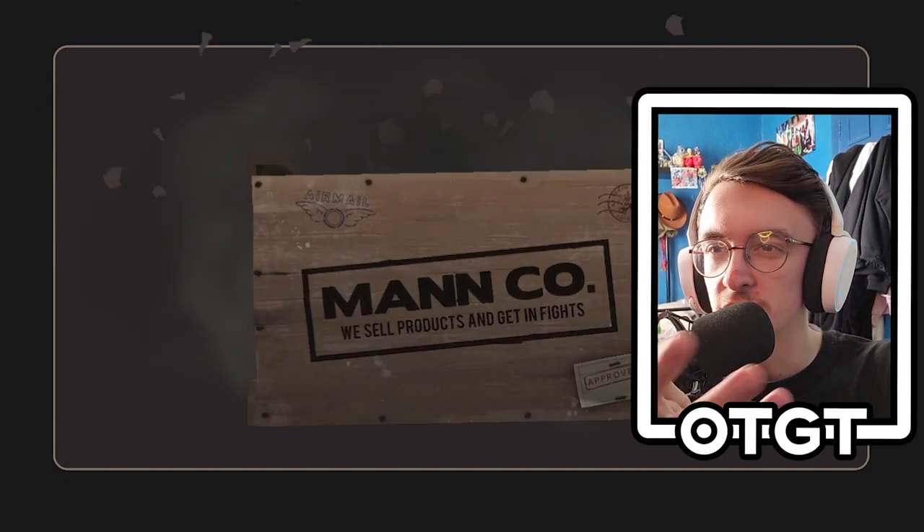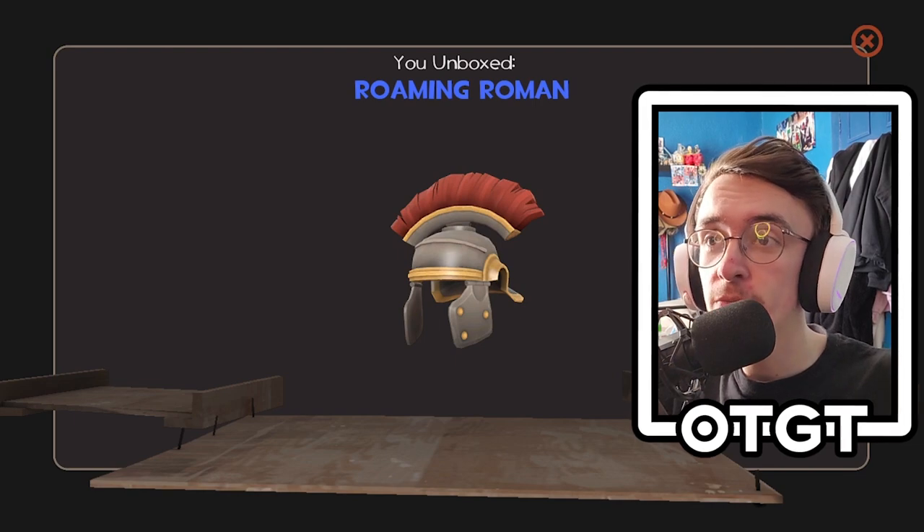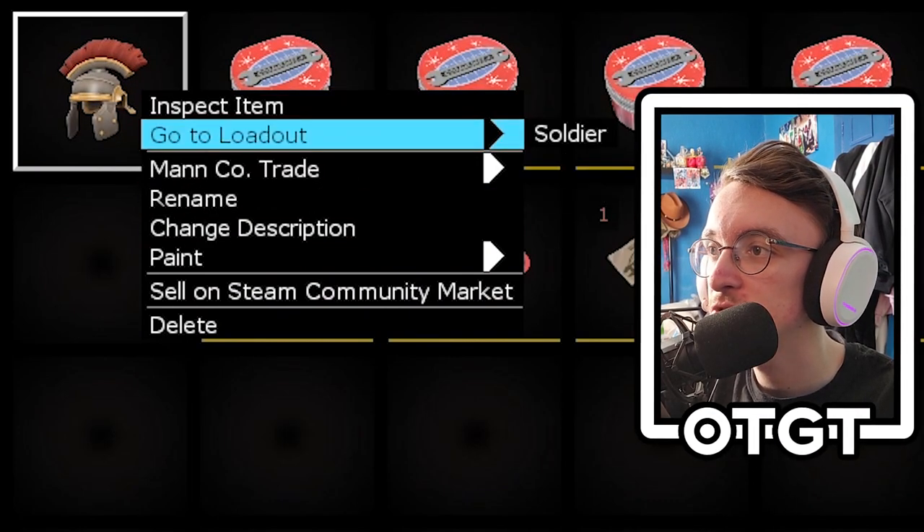Played a bit of TF2, waited for the cases to drop — they dropped faster than I expected. Got five here and we're going to open them, see what we get. Hopefully something nice, something beautiful. First one — come on, give me something good. The Roaming Roman! I'll take that, pretty nice looking cosmetic, not bad at all. It's for the soldier.